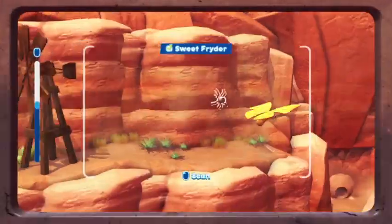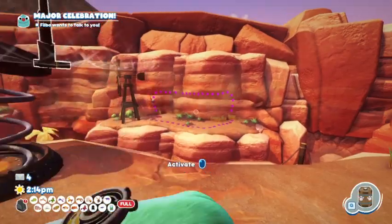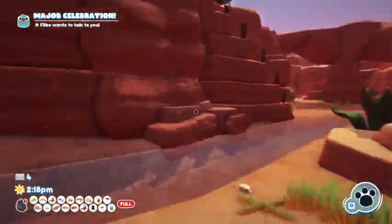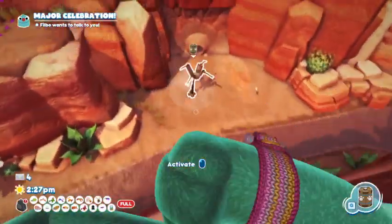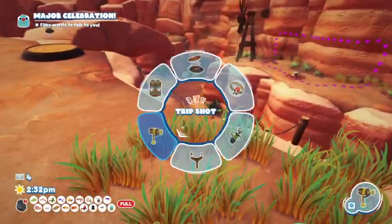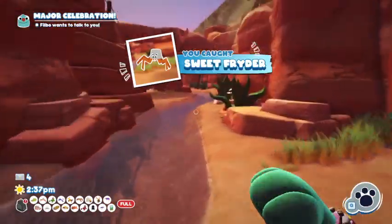Next up we have the Sweet Fryder, who is chilling over here. You're going to put your launch pad over here with the snack trap on it. You get the lunch pad from this area, so that's a common theme. Just make sure she poofs out of the way and catch it at the right time. Thankfully, this windmill gives us some wind so it knocks off the snack trap if you fail. It actually just pushes it down in general. It's a little bit easier when it's on the ground. Just let the wind from the windmill push it off, and pick it up. There's your Sweet Fryder.